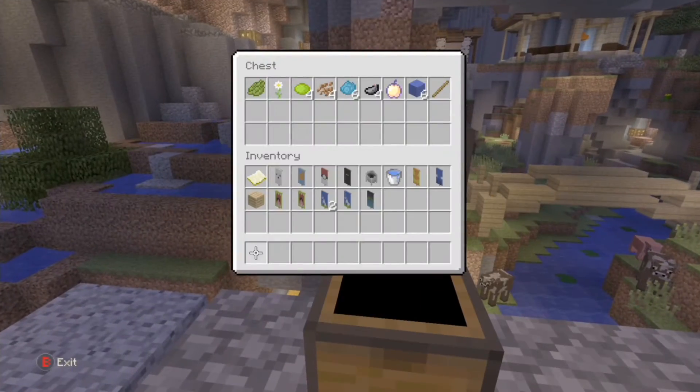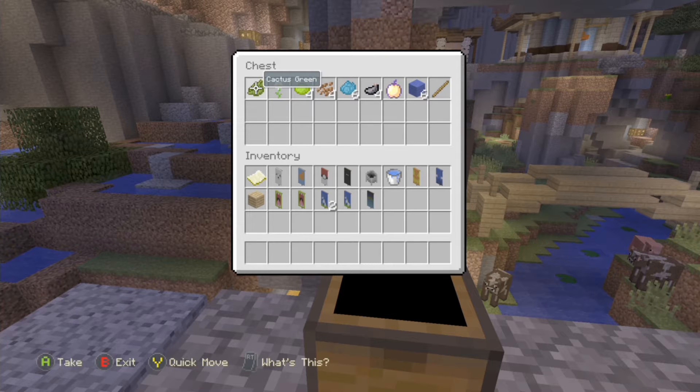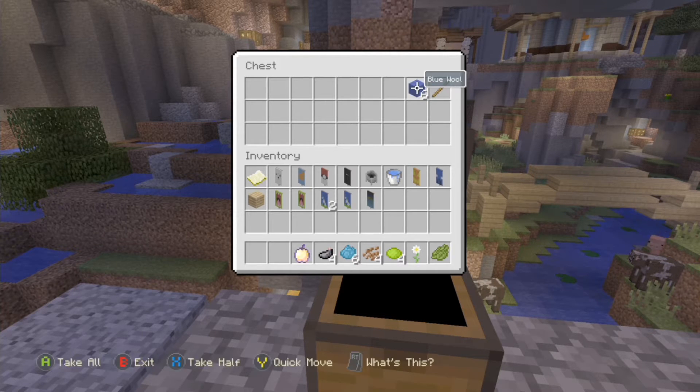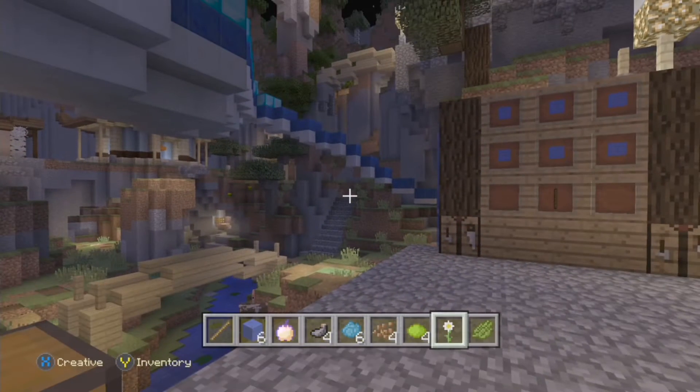Let's begin. This is all you need: one cactus green, one oxeye daisy, four pieces of lime dye, four cocoa beans, six cyan dye, four ink sacs, one golden apple, six blue wool, and a stick. That is all you need for this banner.